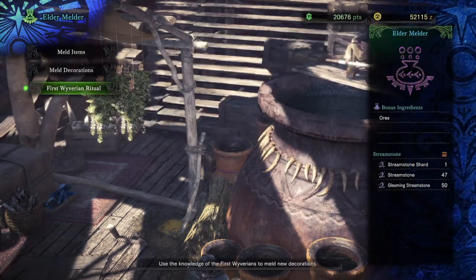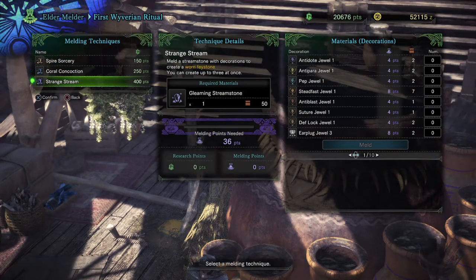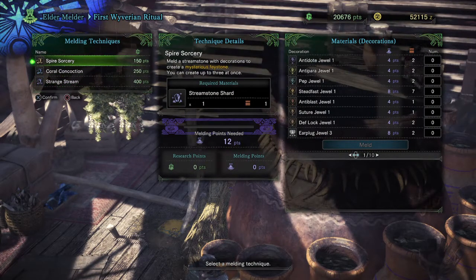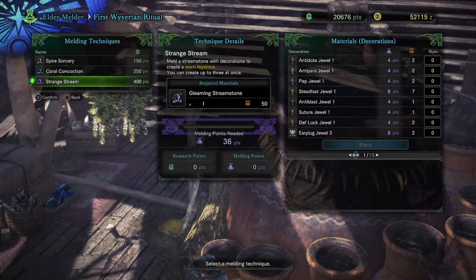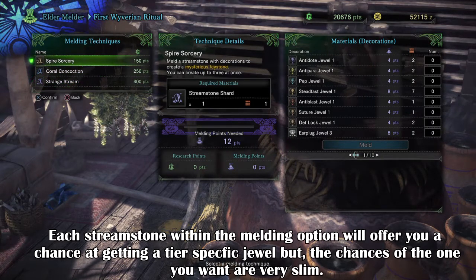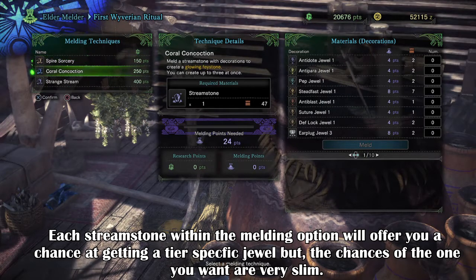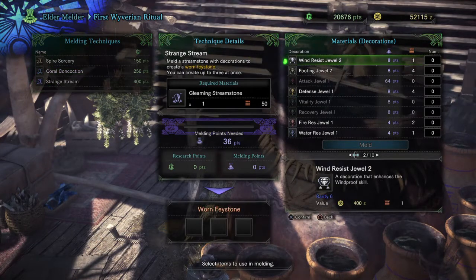Lastly, we have the First Woven Ritual that allows you to try your luck at getting better decorations than you may currently have. This method is similar to the Meld Decorations option, however it's broken down into 3 parts where each part offers a certain variety level of gem. We have Spire Sorcery, which offers lower level 1 decorations that are generally tier 1. We have Quarrel that offers tier 2 decorations, and Strange that offers tier 3 decorations.